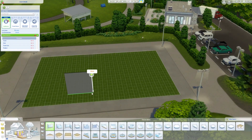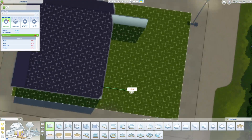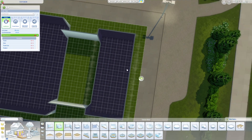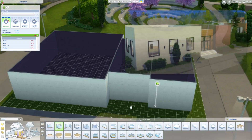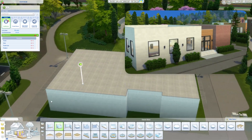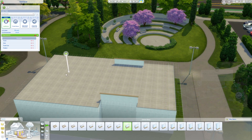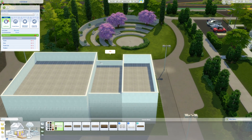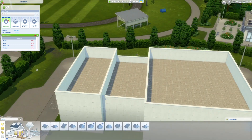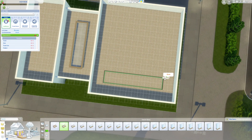Hey everyone and welcome back to another Sims 4 speed build. Today we are building the Top Llama V2 Auditorium which is going to match the new Top Llama High School that I built the other day on the channel. I'll put a link in the video description below if you haven't seen it. But this is what the auditorium ends up looking like and it goes right next to the high school. Now the fun thing about doing an auditorium build is you basically have to build it four times because there's four different scenarios or active states this lot can be in.